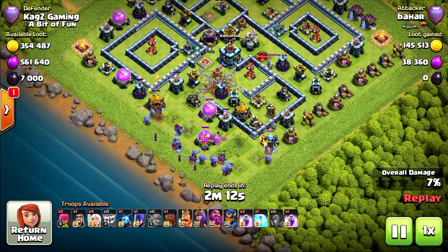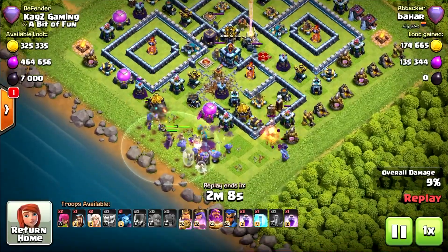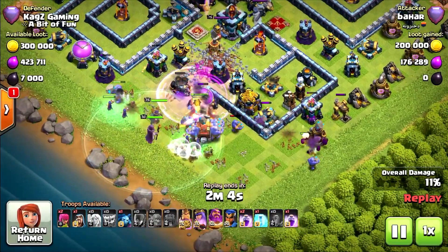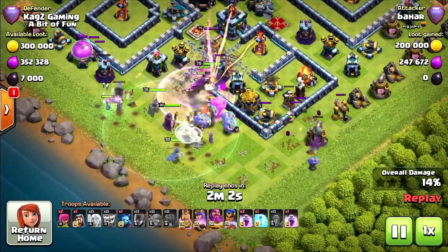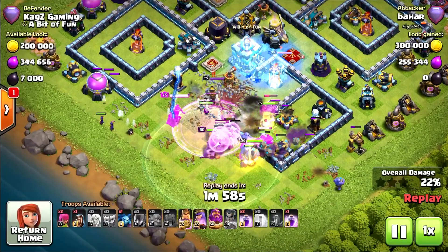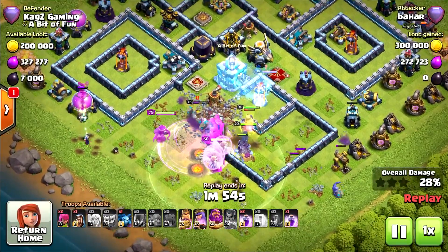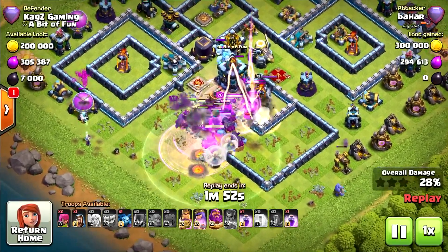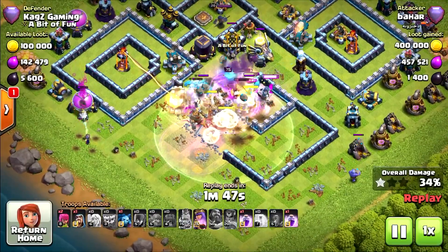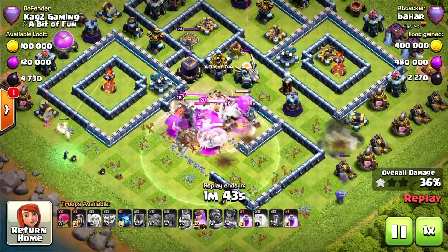Don't know why he deployed 2 Yetis in the middle — it was pretty much a free funnel if he'd just deployed on the left corner. Now using the Healers and Wall Wrecker. Really weird pick — the Siege Barracks would work much better here. Wall Wrecker is only good if you have walls and want to get through 3 layers.